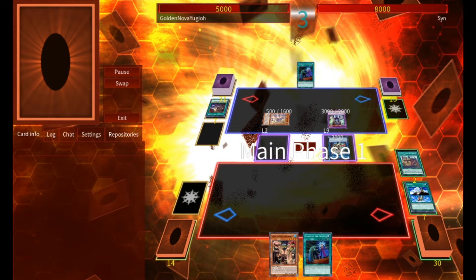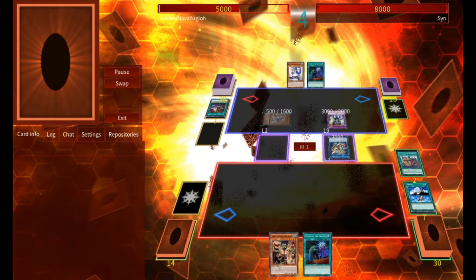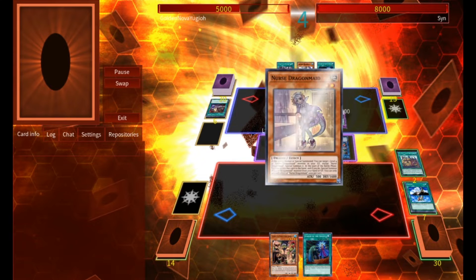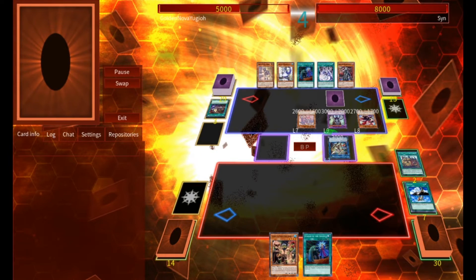On our turn, we draw absolutely nothing that will help, so we pass to them. They'll have Changeover's Graveyard effect return Nurse from field to hand to get back the Changeover. They'll normal summon Nurse to special summon Chamber so they can search Dragon Maid Cleanup, then move to Battle Phase. Nurse will turn to hand to summon Ernest, and then Chamber will turn to hand to summon Tinker. They'll attack directly for 3,000 and 3,000 for game.